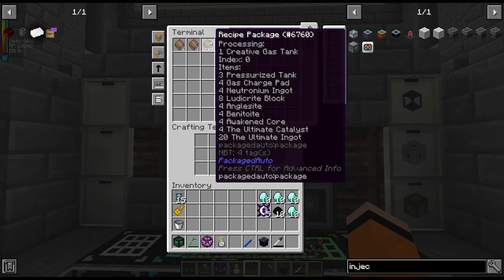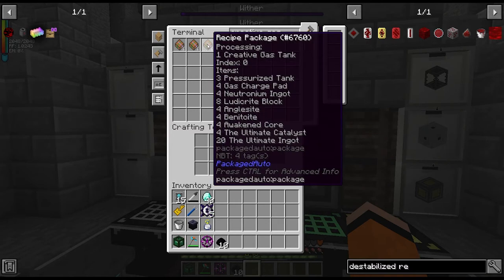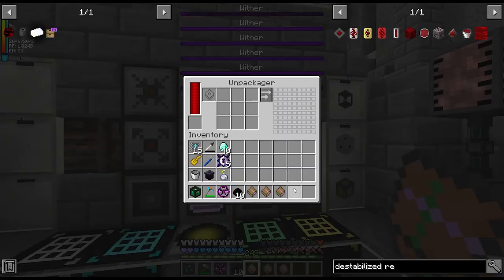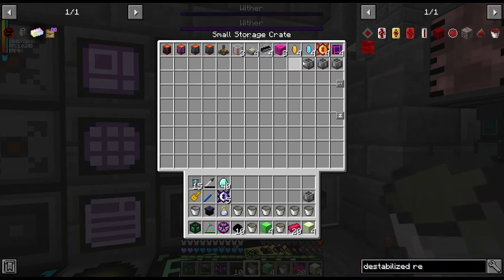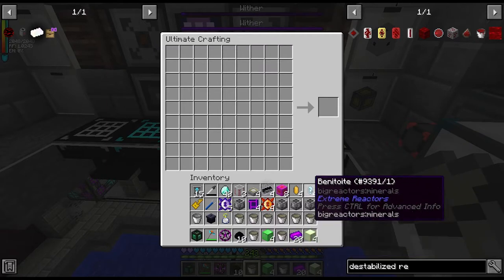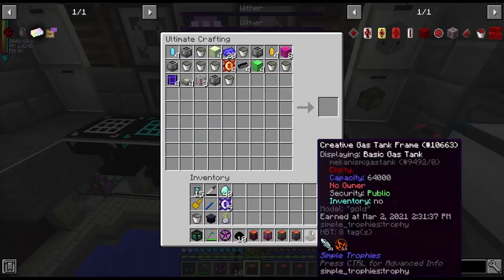Looks like we have enough for the last piece of the creative gas tank, so let's just craft this and that will be a chunk out of the way. It looks like we've managed to get enough for the three indexes for creative gas. I left some things out of this just because of NBT data, so I hope it all works. Let's just try it out here. So, ultimate crafting table — click all this in here. I hope it lets me shift click; please don't make me do this manually again.